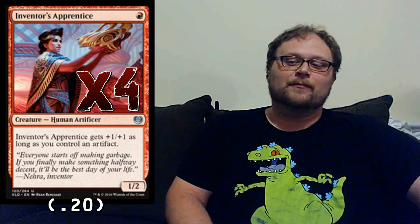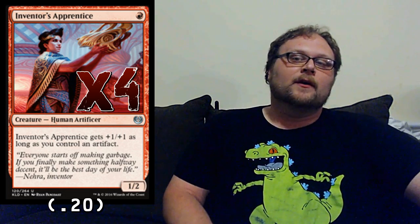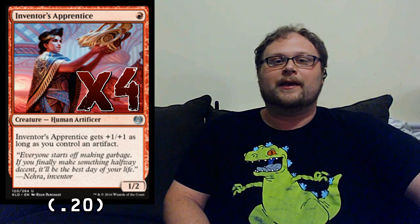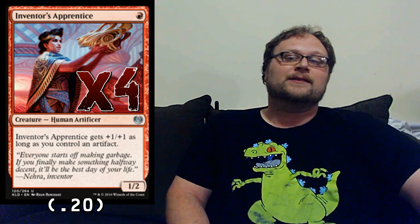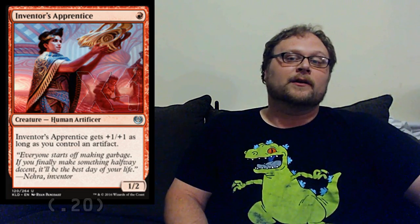It all starts with a four-of Inventor's Apprentice — or 'Nerd Ape' as she's sometimes known. Some Mardu versions only play two copies or even zero, but in this deck we don't have access to Toolcraft Exemplar and we don't have Thraben Inspector, so this is the best one-drop we can play. We have 12 different ways to make her a 2/3 by turn two.